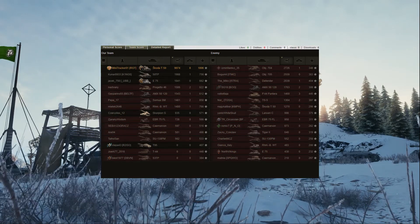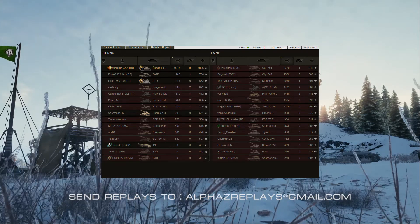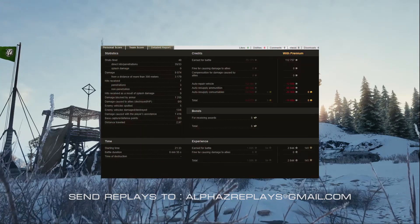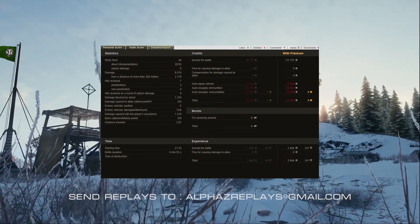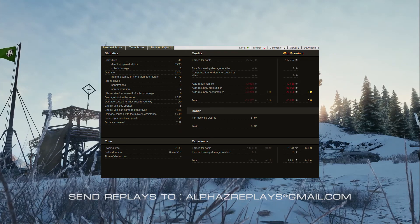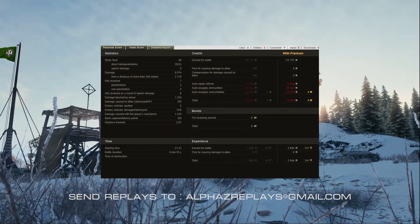He managed to rack up 9074 XP in eight kills. His friend in the 5120 on the other team managed to make 1700. Well played. He also got 1418 assists, eight bonds, came to a minus of 15,992 credits, and base XP of 1896. Thanks a lot for sending the replay, Minitrucker — I really enjoyed it. And to the rest of you, I'll see you after the vacation.